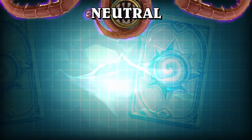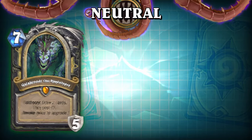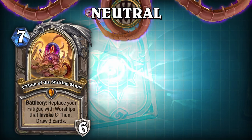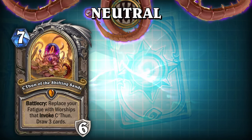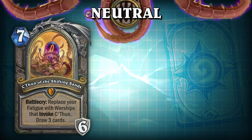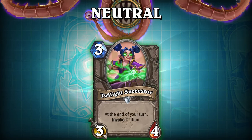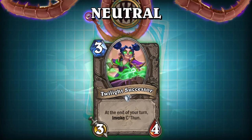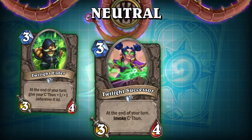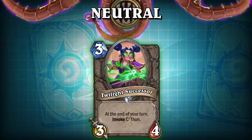The neutral cards of this set consist of the majority of C'thun's followers. Unlike Galakrond, where invoking more than four times wasn't really needed, C'thun only gets exponentially better the more his name is invoked. And thus, expect to see a good amount of invoke cards, with some that can even invoke multiple times. Such as this card, Twilight Successor — a 0 mana 0/4 that invokes C'thun at the end of each of your turns. After Twilight Elder decided it was best to retire from the whole cult leader gig, mainly due to his hearing beginning to go, his favorite pupil took up the role of listening for the call of C'thun.